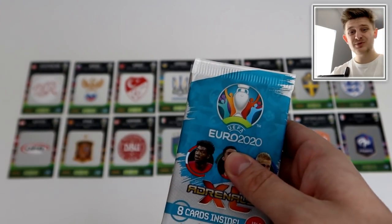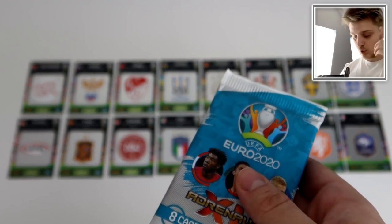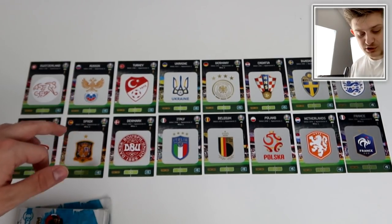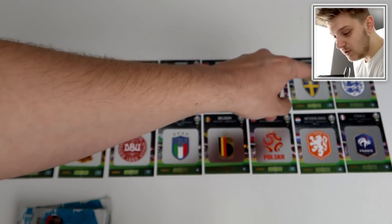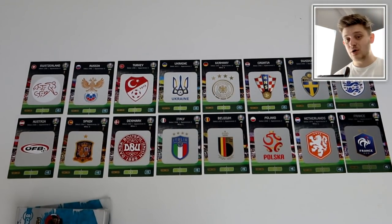Before we get into this, make sure you smash the like button. We've got the group stages done in one video, so now we're doing the round of 16. The fixtures are: Switzerland versus Austria, Russia versus Spain, Turkey versus Denmark, Ukraine versus Italy, Germany versus Belgium — big game that — Croatia versus Poland, Sweden versus Netherlands, and England versus France. Arguably the game of the round.